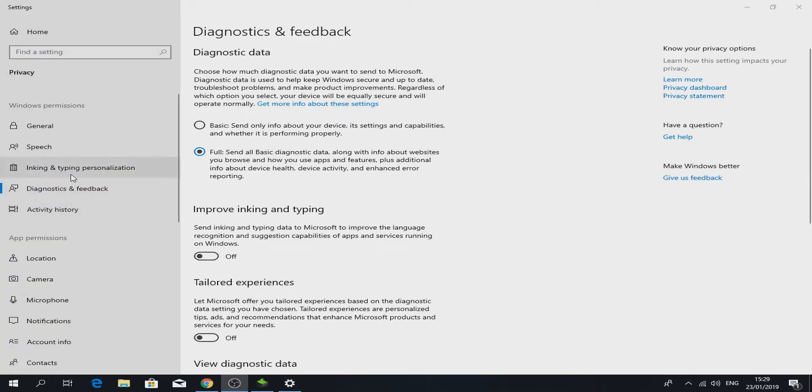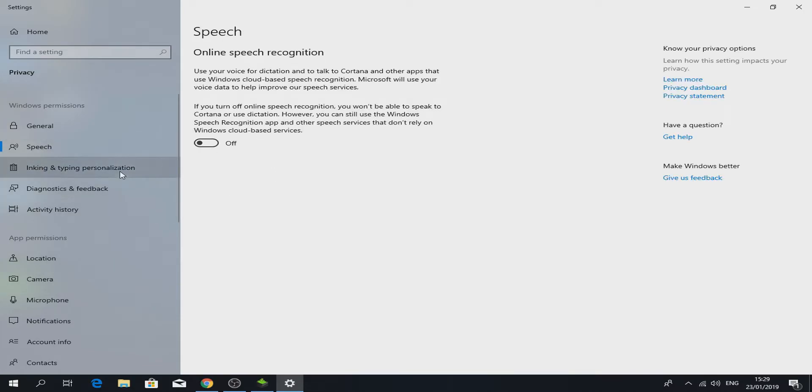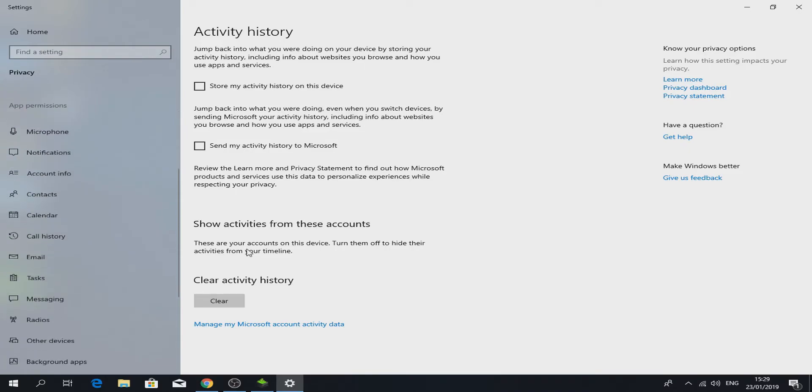Once you've done that, go up to Diagnostic and Feedback. You will see this is set to Full — just put it on Basic. Go down and delete. Then go to General and click the following options off: the main toggle, Speech, and the other privacy options as well.